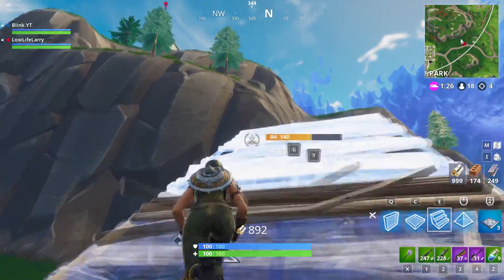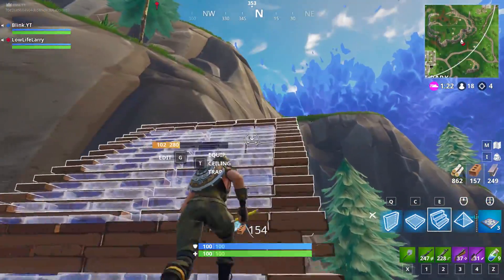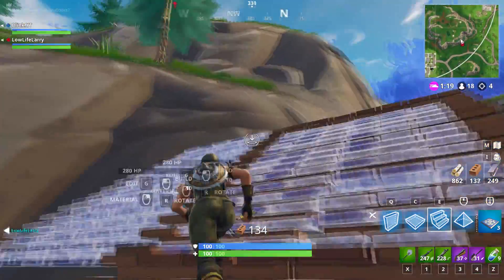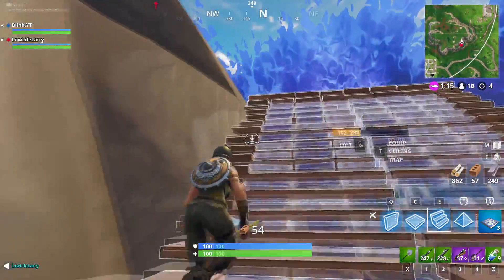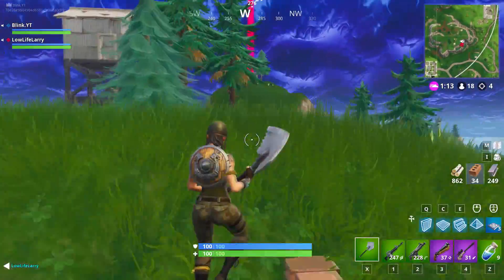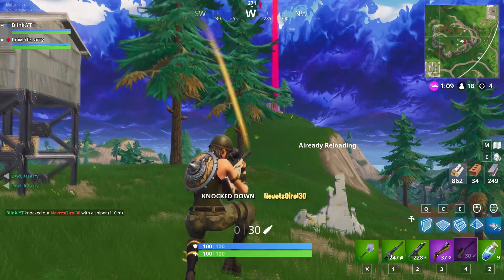One last quick tip: if you're building up to a mountain and you start getting shot at, make sure your ramps are connected to the mountain. This avoids your whole ramp structure from collapsing with just one break. That mountain connection point means your opponent has to shoot down the ramp you're on in order to drop you. So anytime you're building up to a mountain, connect those ramps to keep yourself safe.